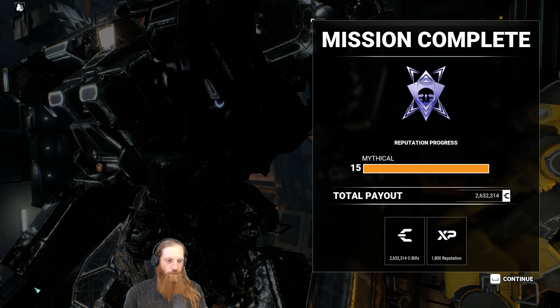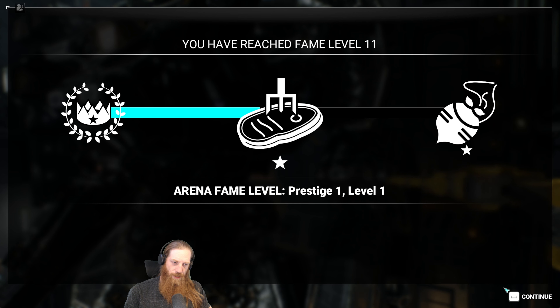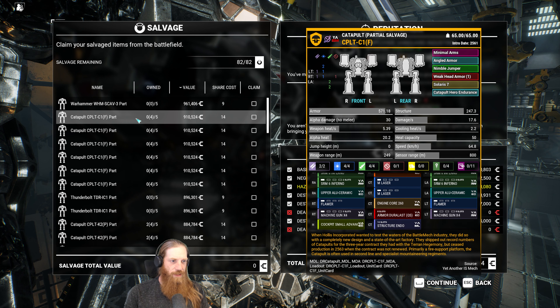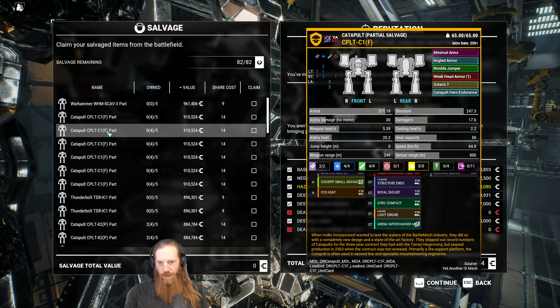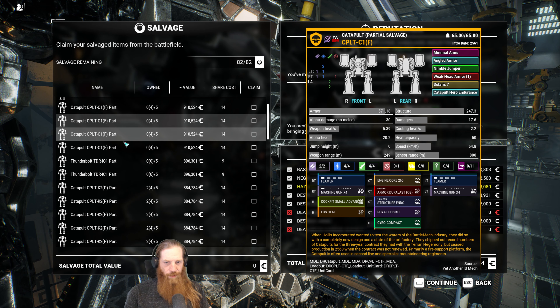So Black Widow — my thoughts so far haven't really changed since my initial impressions. We didn't really use machine guns much in that one because we were keeping our range, and yet still the armor was an issue. We took too much damage on that left side torso. Why is that a hero? That's not a hero. I guess because that is hero endurance — it's just a Solar 7 variant. That's the K2P. Yeah, they're two different ones but they both have hero endurance. Interesting.